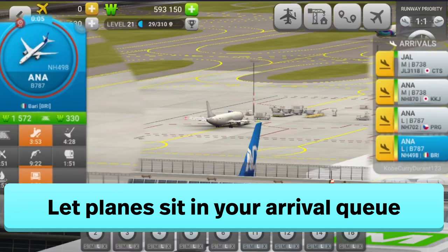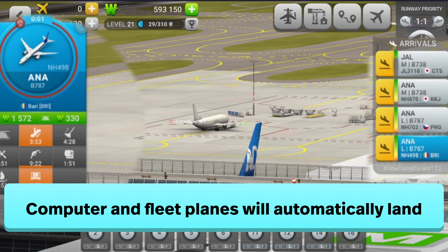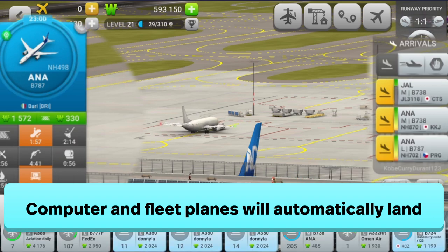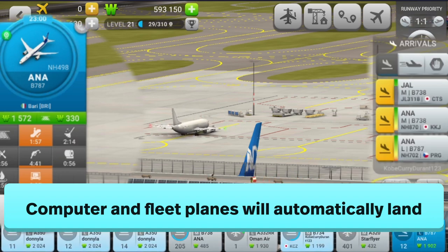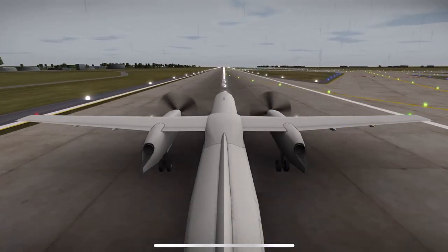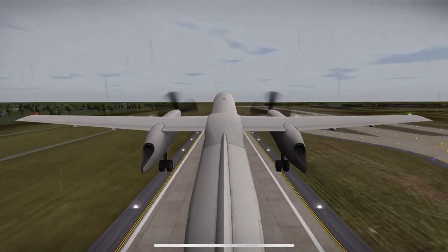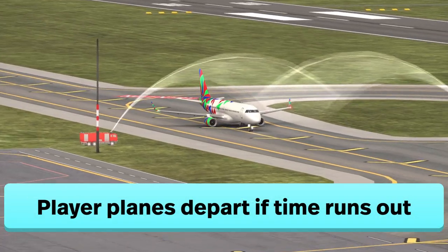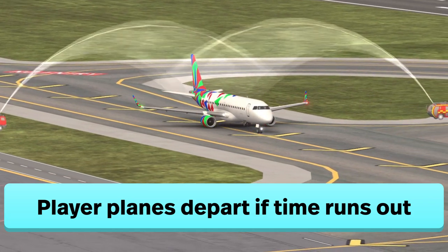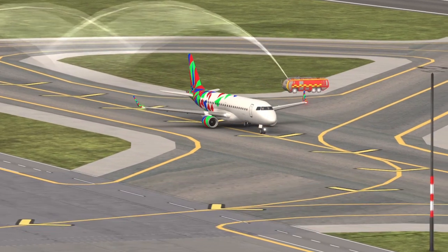Computer Airlines and your own fleet will automatically be assigned a gate when it times out. If there is no gate available, they will sit in queue until a gate is available. For player planes, they will be automatically assigned a gate when the arrival timer times out. However, if there are no gates available and the timer runs out, they will leave the airport arrival queue.